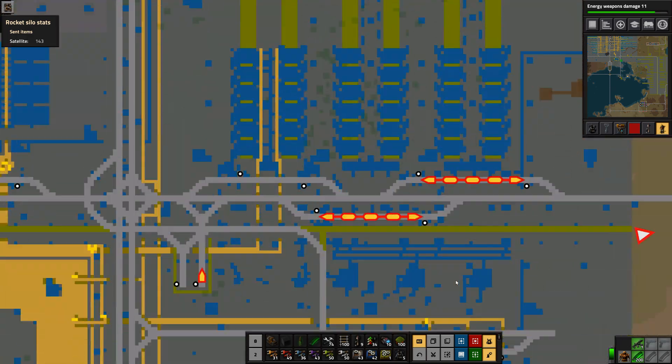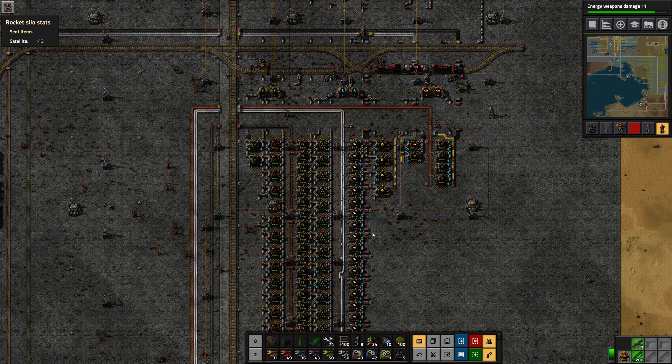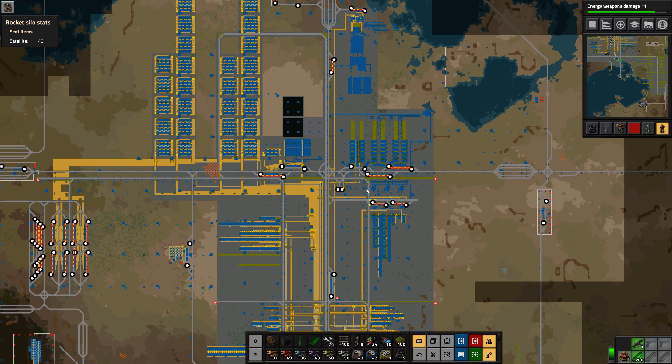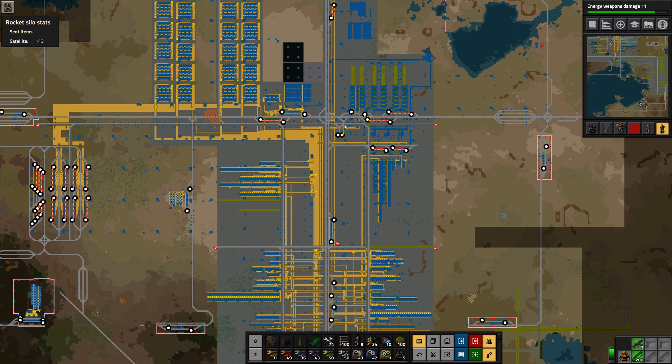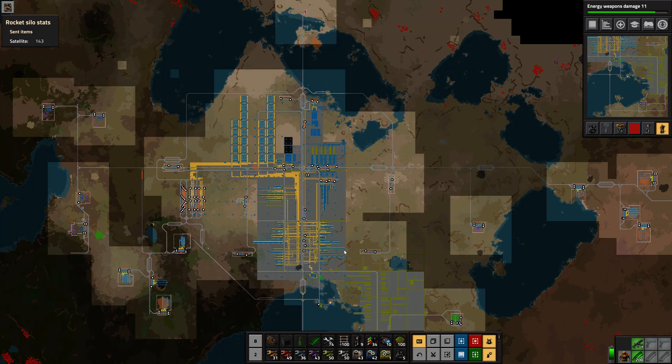Over here is my refinery area for all the oil, and down here is every single oil-related product. All of that gets piped in either through pipes or through intercity railway cars down to the factory floor and back again to do whatever we need.